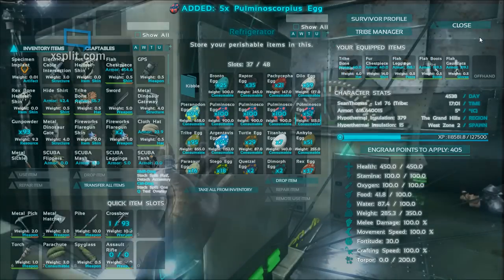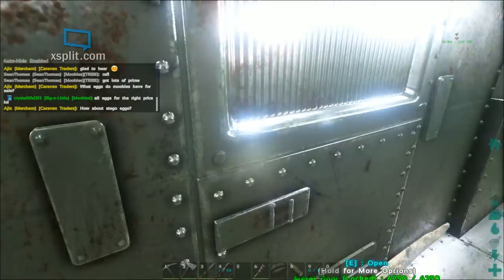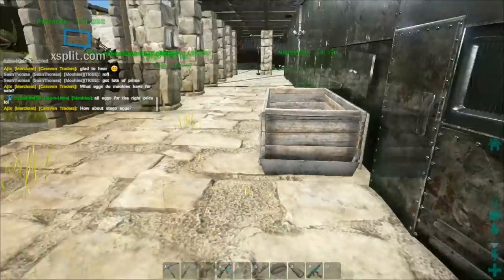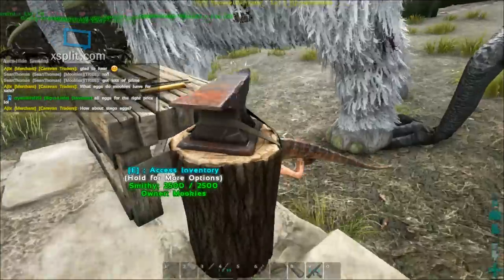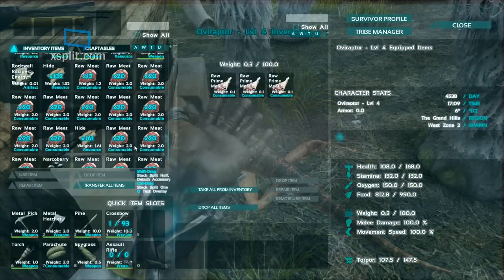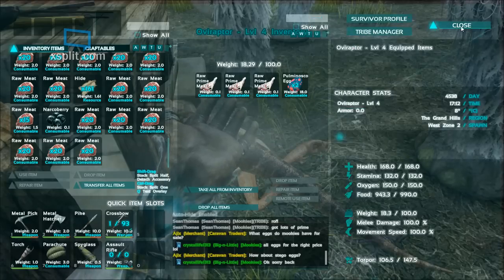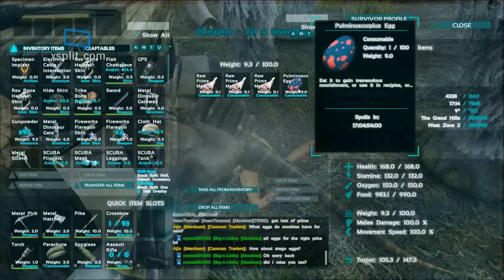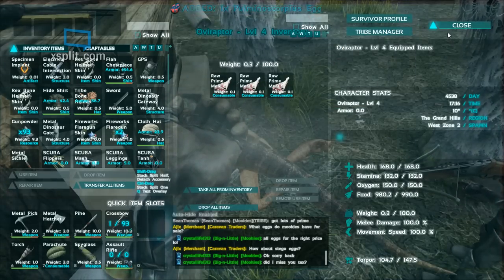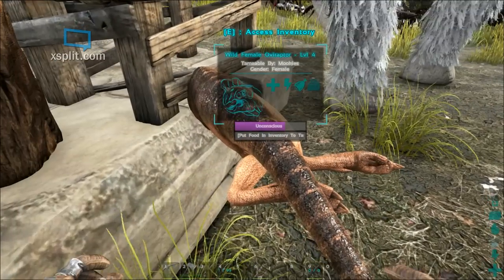Dillo eggs would probably be preferred, but let's go ahead and take 5 of these scorpion eggs and see what they think. If I can just get through these doors. Alright, let's see if you like eggs pal. And they do — as you see, they are just chewing through those eggs, and it's going to take a lot of eggs to tame this thing. So if you want to tame, you've got to use eggs.